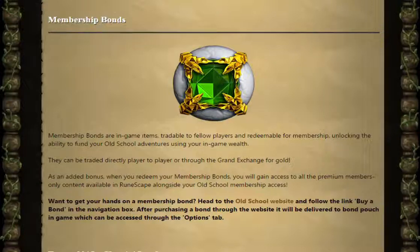Want to get your hands on a membership bond? Head to the Old School website and follow the link 'Buy a Bond' in the navigation bar. After purchasing a bond through the website, it will be delivered to your bond pouch in-game, which can be accessed through the options tab.